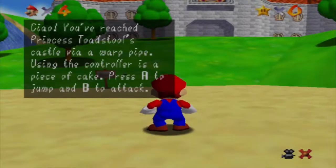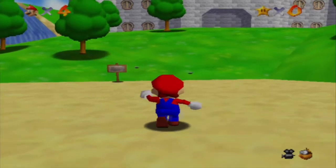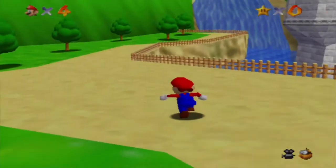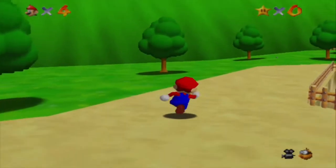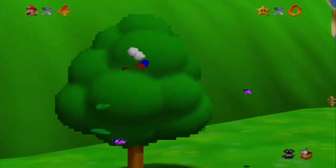Look, it's a warp pipe. It's Mario, a second time through the game. Let's go, Mario. You've reached Princess Peach's castle via a warp pipe. Use the controller — press A to jump and B to attack. Press B to read signs too. Use the control stick in the center of the controller to move Mario around. Now head for the castle.